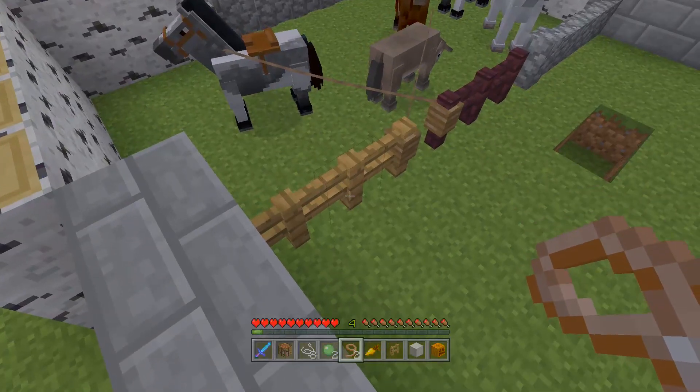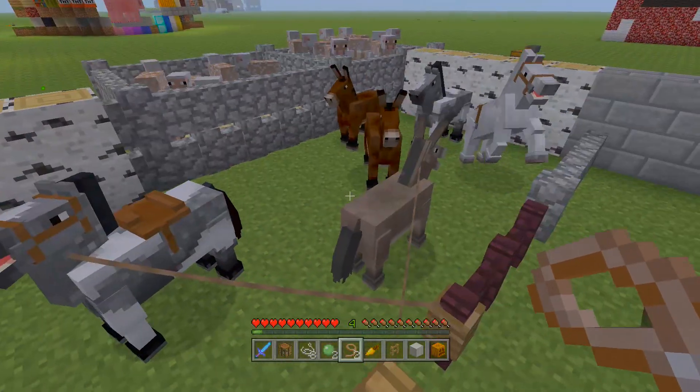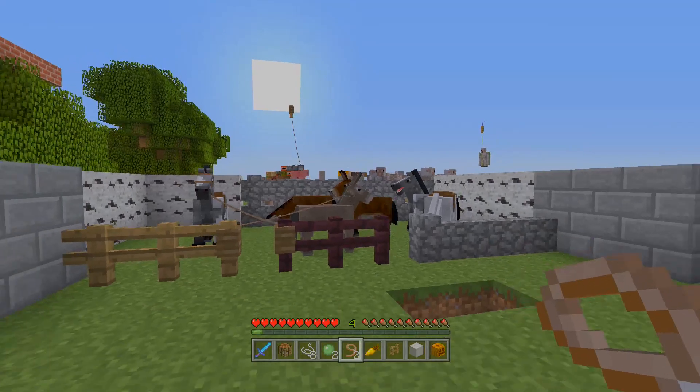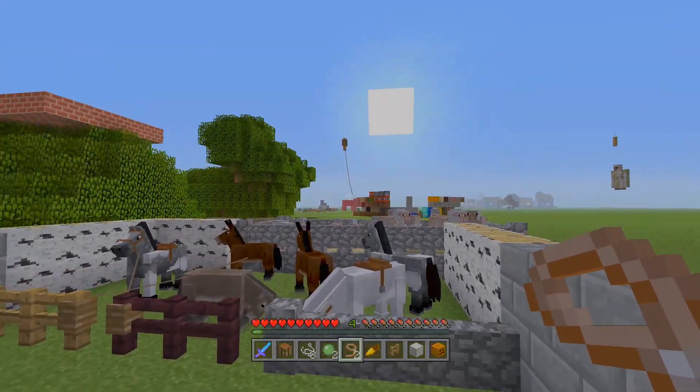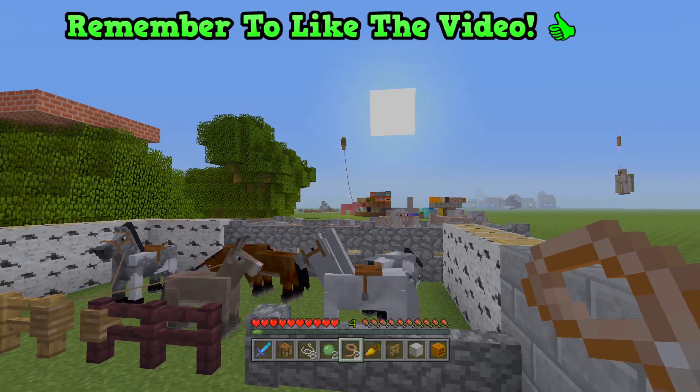A lot of people understand the most basic function of the lead, which allows you to tie horses, donkeys and mules to fence posts. But it does have a lot more going for it than you might understand, and hopefully this video will explain some of those features to you, including bouncing pigs.